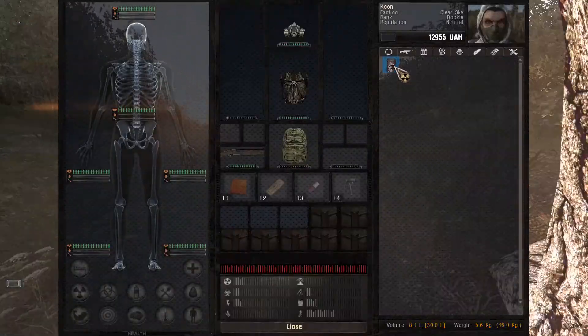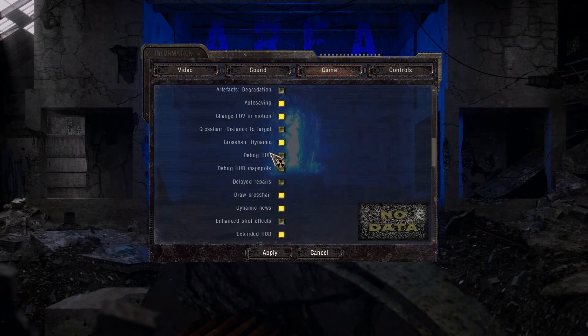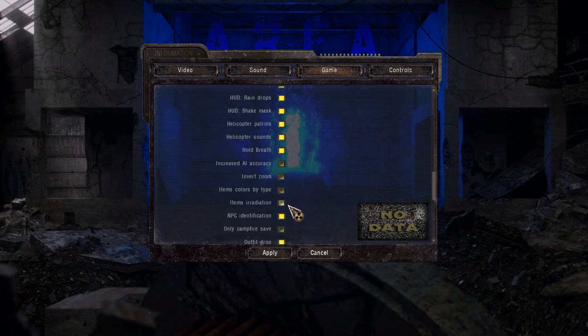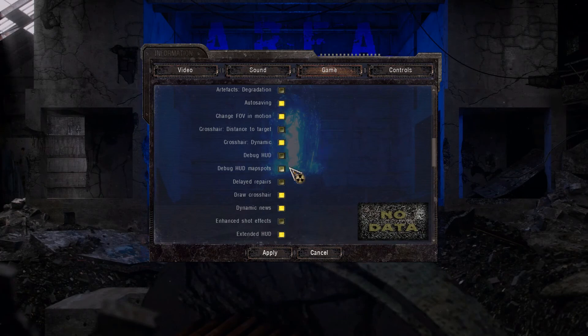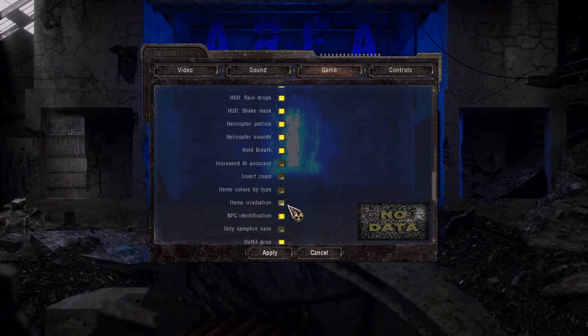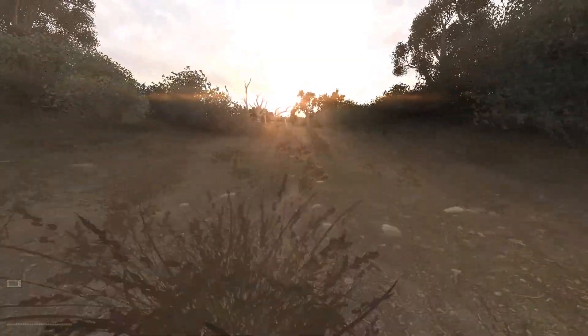One other thing I would advise you guys: in this game, there's actually item irradiation. To explain - if a guy asks you to give him a can of chonka, and you go to an irradiated area like the swamps and step in irradiated water, the items in your backpack will become irradiated. This screwed me up big time because I had an item that was really hard to find, my feet splashed it in the water, and the item became irradiated. The guy didn't want it anymore. So I would advise you to go to the options and disable item irradiation - this will help you a lot and reduce the frustration.